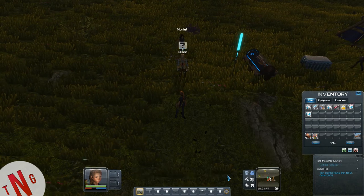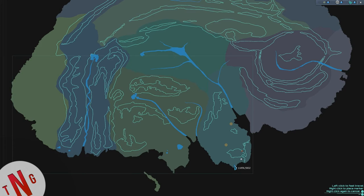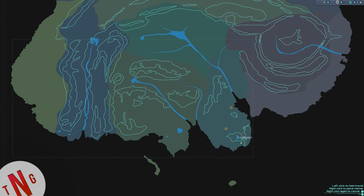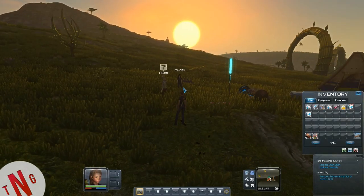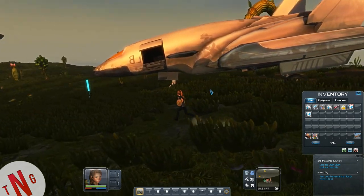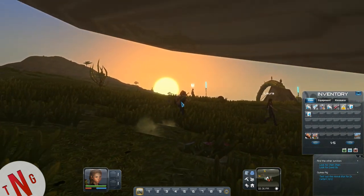Map — holy crap, this place is huge. We've just been exploring a little corner and that took a long time. Look at the size of it. Right now this is alpha — this little box is all that's available in alpha. This is going to be cool. That would be a perfect time to say thank you all very much for watching — catch you on the flip side.